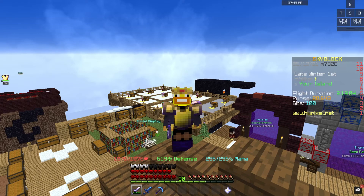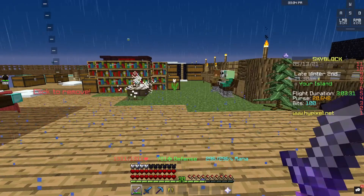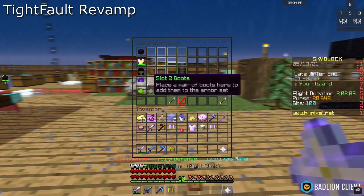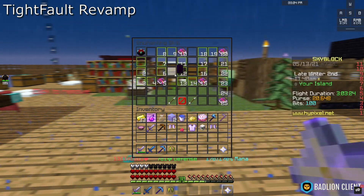Now that you have Optifine installed, it's time to get started on the packs. The first pack we have is called Typhal Revamp. This pack adds a lot of newer, rich textures to the game, but it still stays somewhat close to normal vanilla Minecraft. I also use it in my videos.